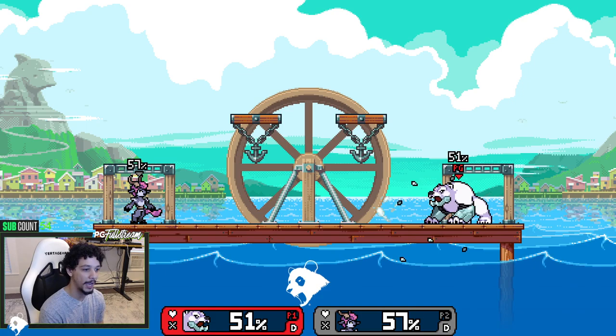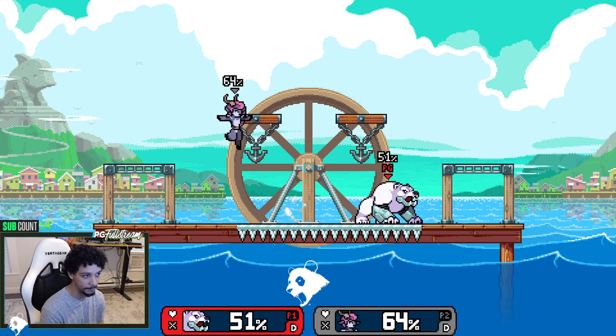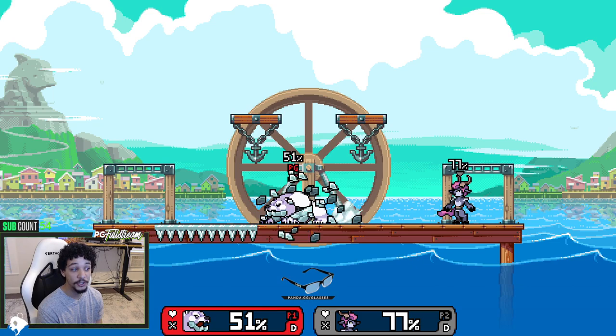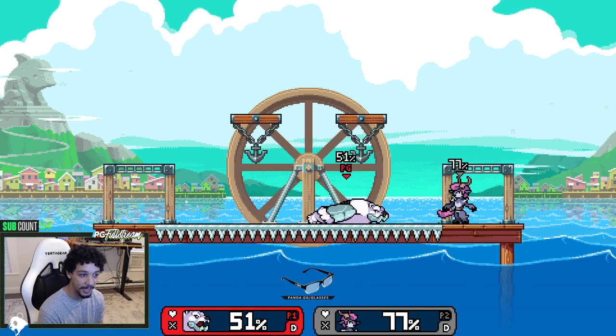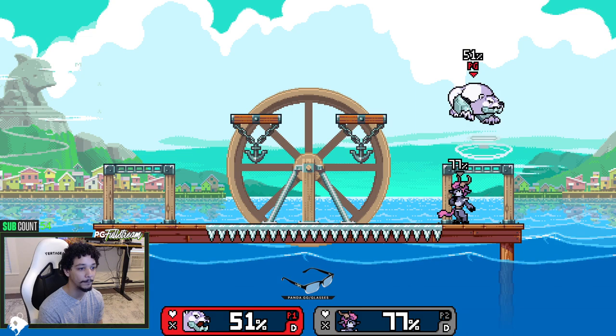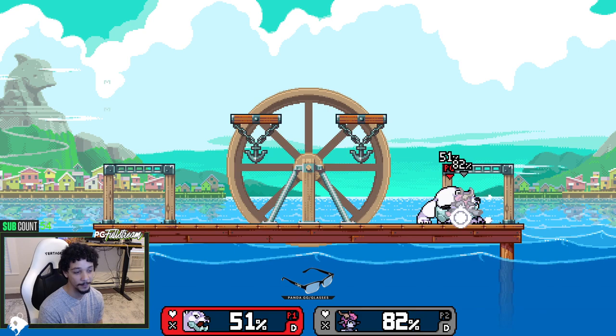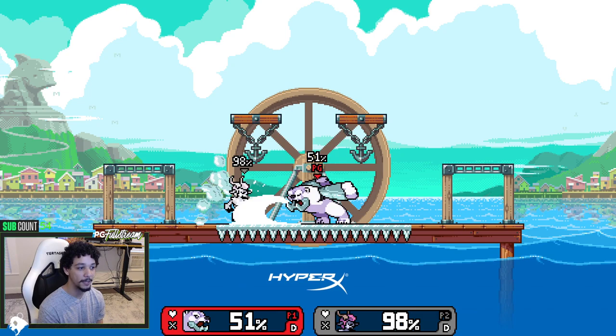After you've laid down some ice, you can dash attack across to hit them, or stop your dash attack, jump cancel it, and then Nair. These two timings are completely different — that's the important part, it's all about timing mix-ups. The main defensive mechanic in Rivals is parrying, which is timing specific, so anything you can do to mix up that timing is very important.